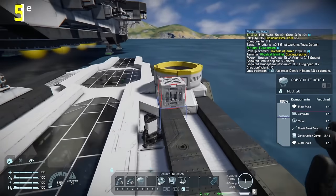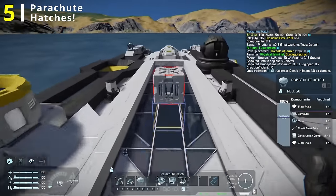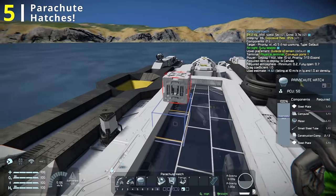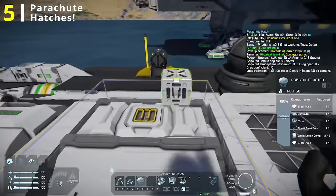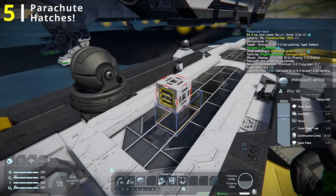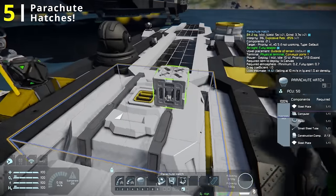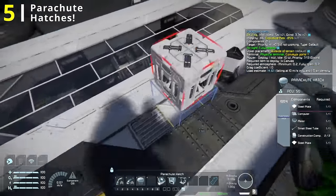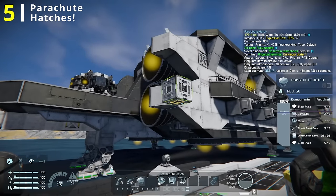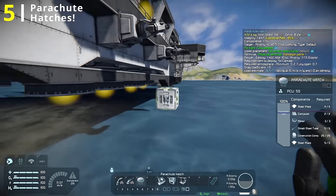Our next block is probably something a lot of you are going to laugh about, but in reality it's something which probably would have saved at least one of your ships if you had it — and that is the parachute hatch. These bad boys can be placed on any grid, large or small, and they have conveyor access. They do use canvases as a consumable, so you have to make sure canvases are going to it. I put these even on my rovers — perhaps that's a bit excessive — but I put them on pretty much anything that's not nailed down. I can tell you for certain that I have never lost a grid with a parachute hatch on it to falling out of the sky.